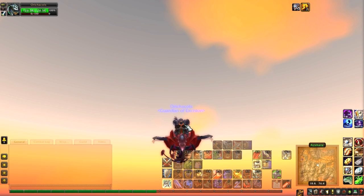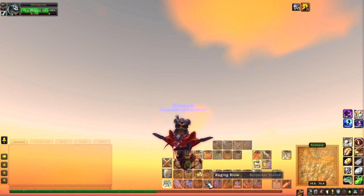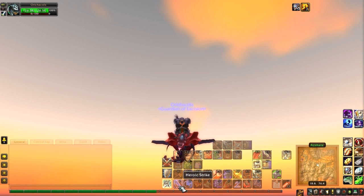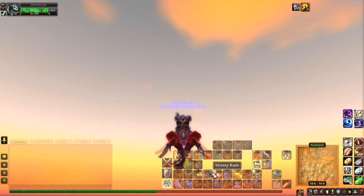When it comes down to your attacking moves, you're going to want to use Bloodthirst, Raging Blow when it procs, and same with Slam. When you get above 60 or 70 rage you want to use Heroic Strike. When you get the kill and you're low — around 70% health — I definitely recommend using Victory Rush. It also hits for around 10k, and I've gotten some 10k crits on it, so it's definitely a good thing to have.